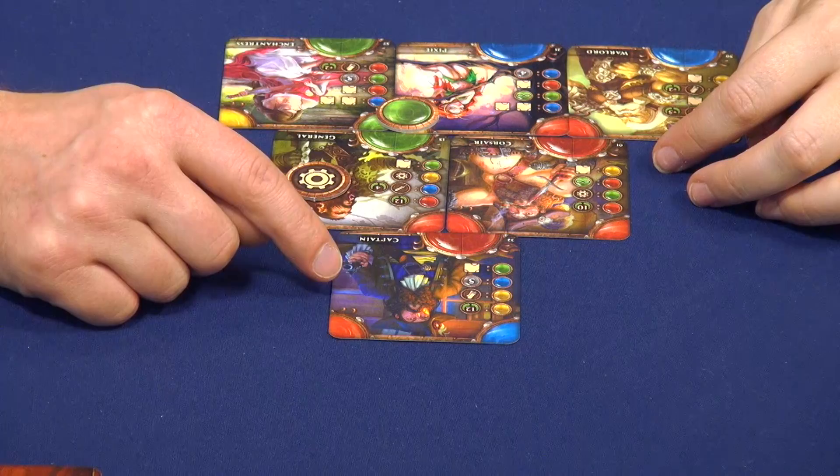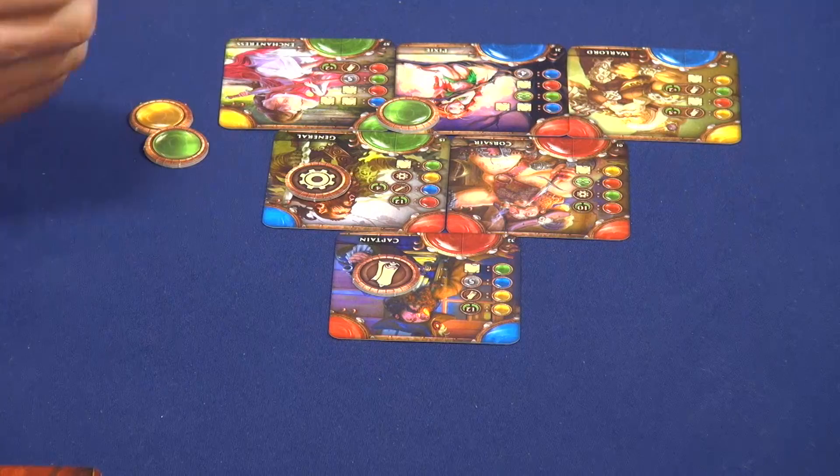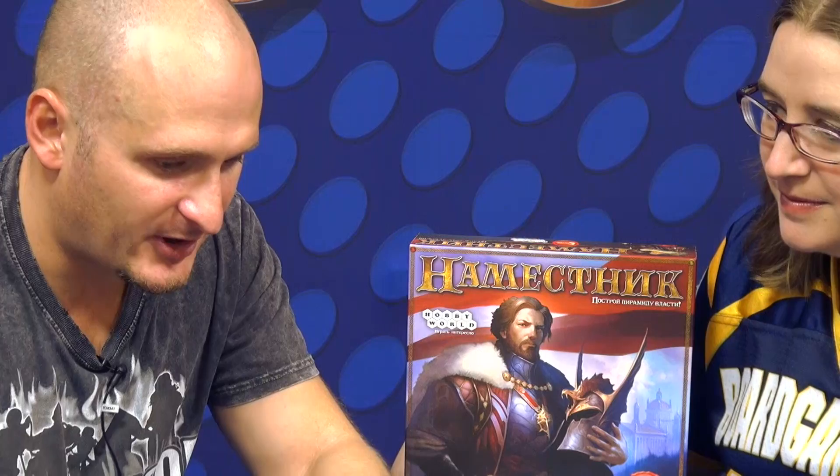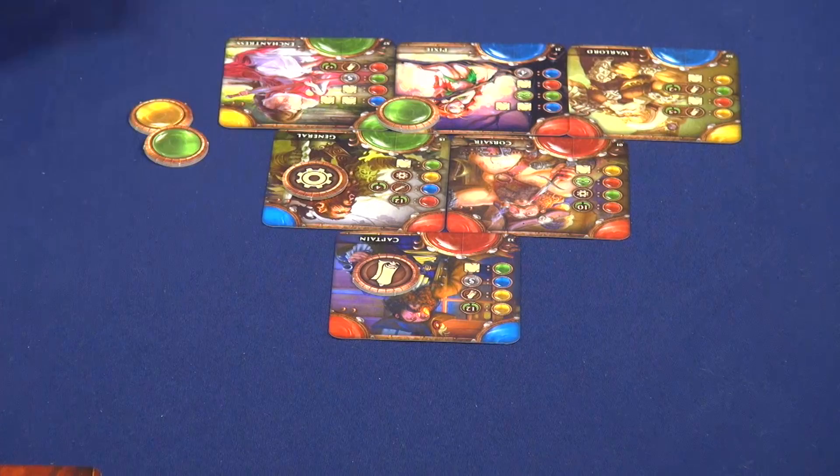When I'm building the third row, I should pay already three or four gems, and in this case I'm getting the magic token. So this is the main idea: building your pyramid, trying to get as many solid circles as possible, and trying to figure out different combinations of tokens which give you bonuses.